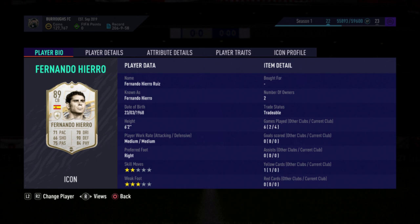Coming in at six foot two with medium/medium work rates, preferred foot right, two-star skill moves and three-star weak foot. The medium/medium work rates are not going to be great for a center back — you need high defensive work rates. You can counter it with custom tactics by setting him to stay back while attacking, otherwise he'll be pushed up further than other center backs. It's better than low or medium/low, but it is already a con — there were times he was caught a little out of position.